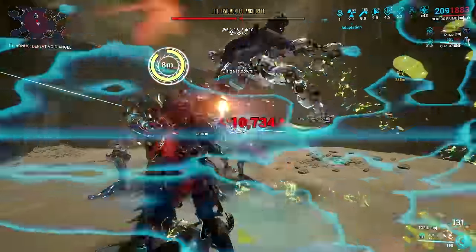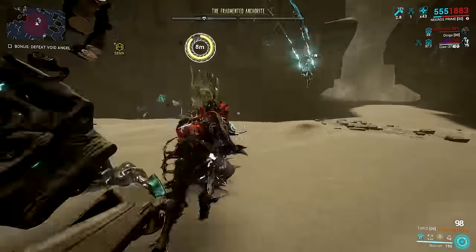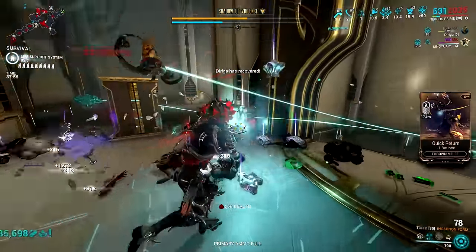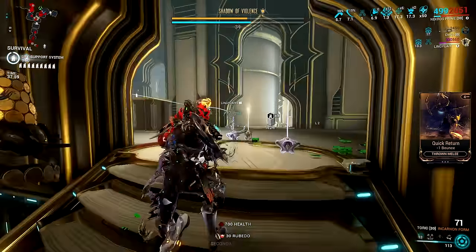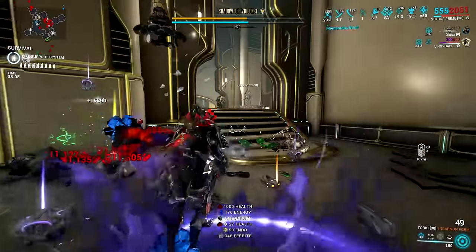Another advantage of this build is you can use it in many boss fights. You can use it in Zariman bounty missions or Sanctum Anatomica bounty missions to farm resources while grinding standings. You can also use it against Condrocs and Isolation Vaults to get more Condroc parts with the help of Desecrate. With the insane survivability provided by shields and the shield gating mechanic, you can just focus on farming the resources you want.